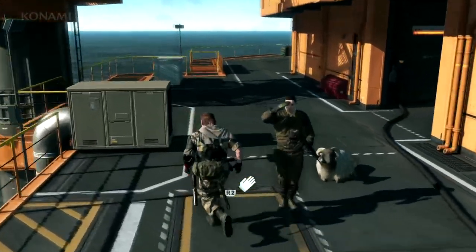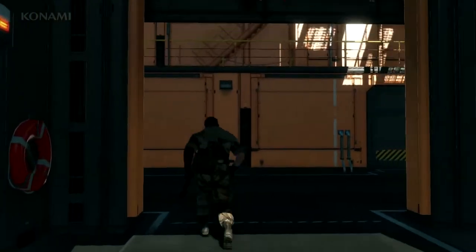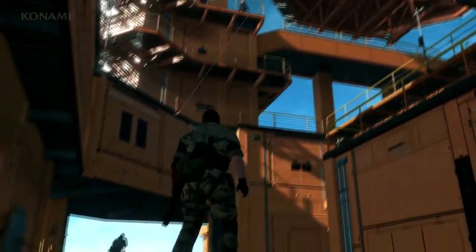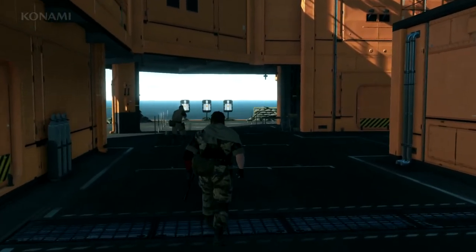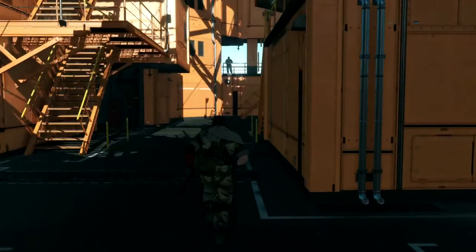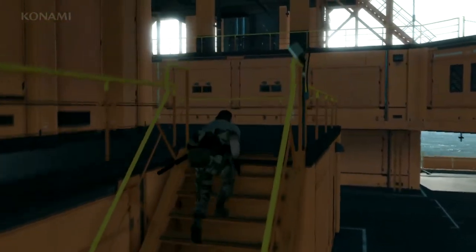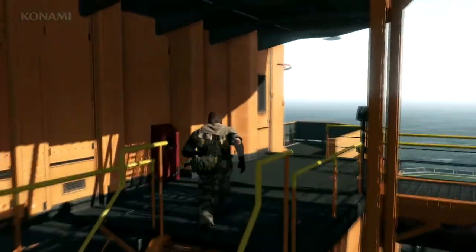Now here we are in the interior of Mother Base. You can hear gunfire in the background — that is from this shooting range. While you're out on your missions, your men may be engaged in missions of their own, or they may be back here at Mother Base engaged in training, such as this shooting range. You can also train with them if you like — you can actually spar with them and practice some CQC, which will help raise your ability as well as theirs.